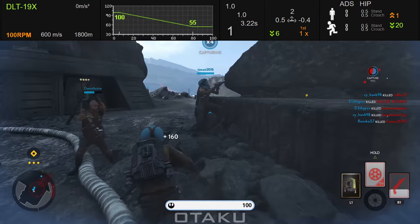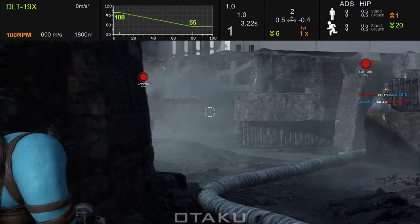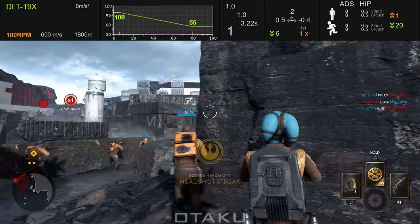The 19X does have a muzzle velocity of 600 meters per second, where a majority of weapons in the game are around 400 to 500. So expect the 19X to require much less leading of your shots when compared to, say, the Cycler Rifle or T-21B. For those who don't know what leading your shots is — this is when you have a moving target and position your aim slightly in front of them.